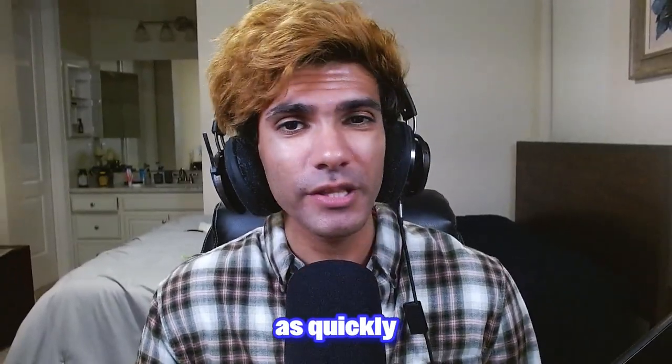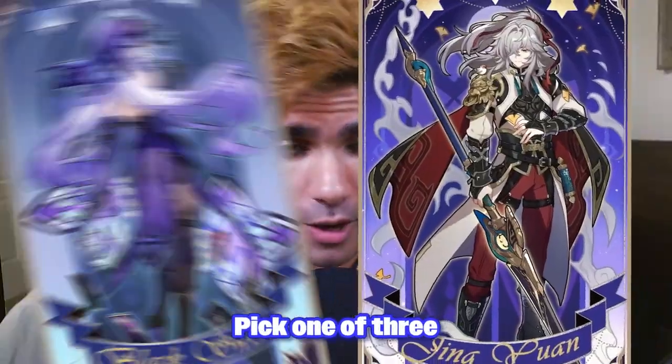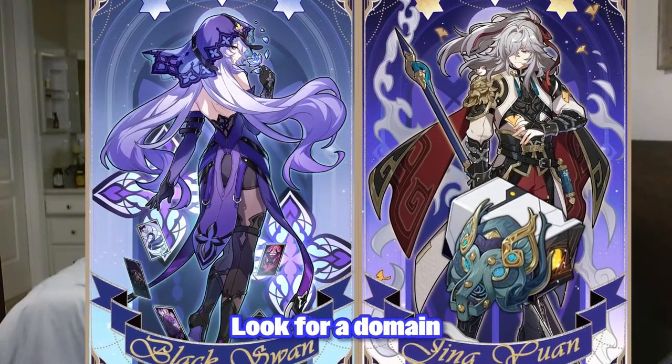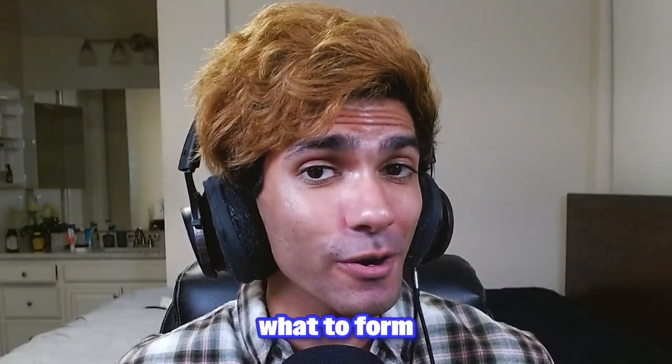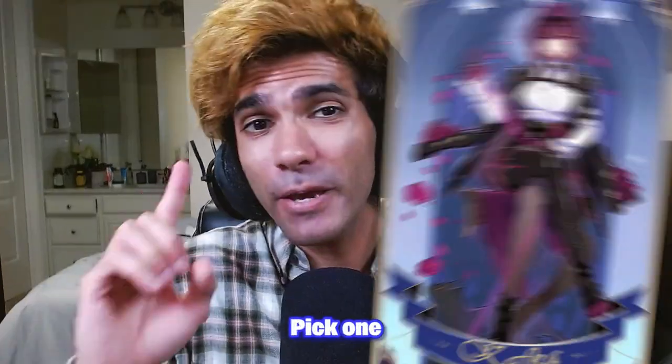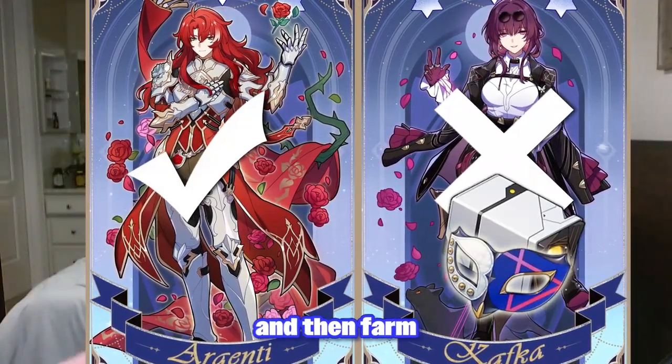Tip number one: if you want to gear up as quickly as possible, use this method. Pick one to three DPS characters you want to raise and look for a domain that overlaps with them. If you find one, great — now you know what to farm. If there is no domain that overlaps with them, pick one character to make your main carry and then farm their set.